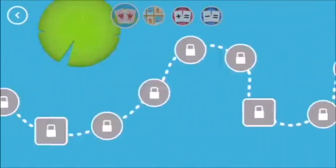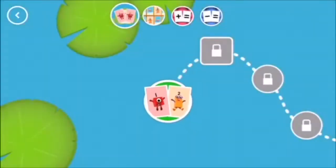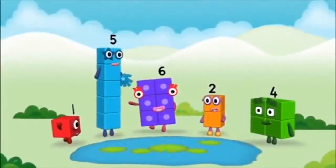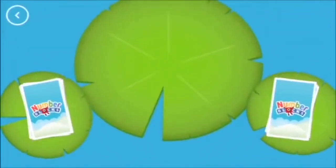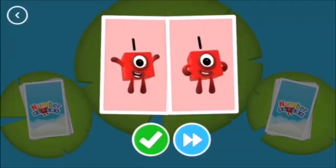Choose a game to play. Snap. Choose a level to play. Tap on the level button to get started. Hello. One. When you see two cards with matching amounts, tap on the tick button or the cards to call snap. Or, if the two cards don't have matching amounts, tap on the next button.